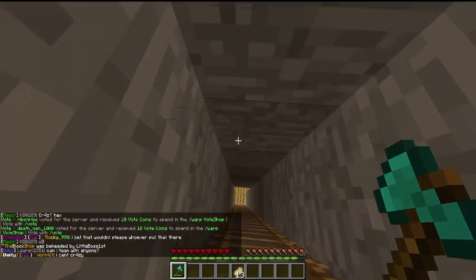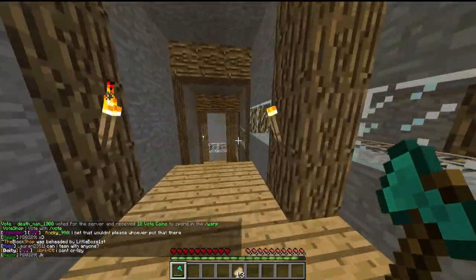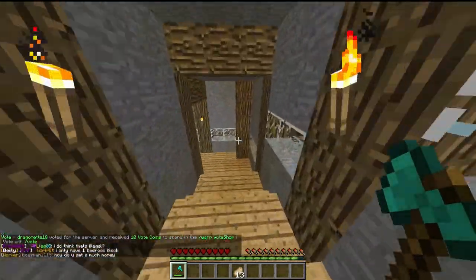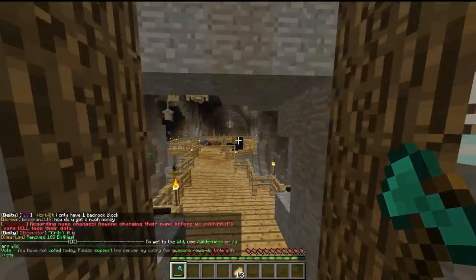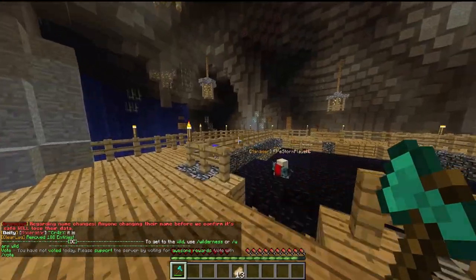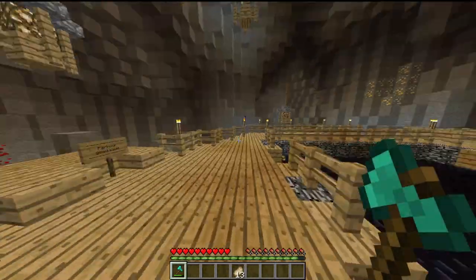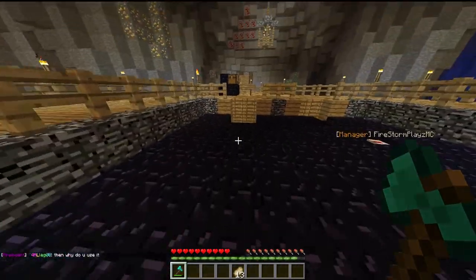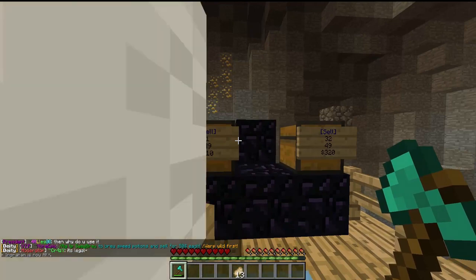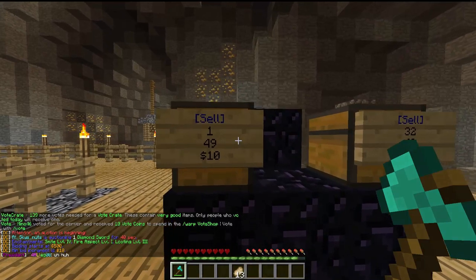We are now allowed to go down in here. This is way underground. Oh here we are. Is there a place where you can buy a diamond pickaxe? Because I don't have one. I guess not. Sell one obsidian for $10 — I'm done.